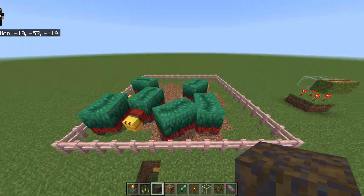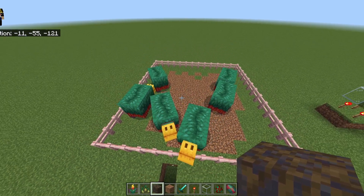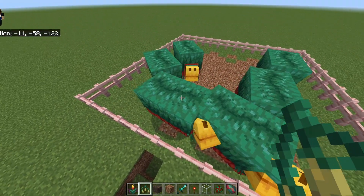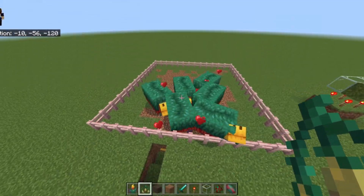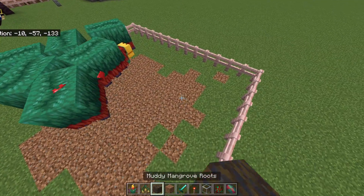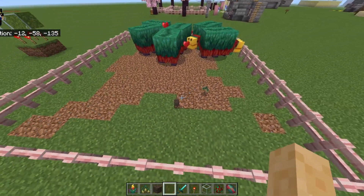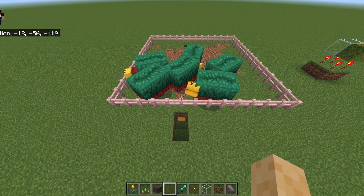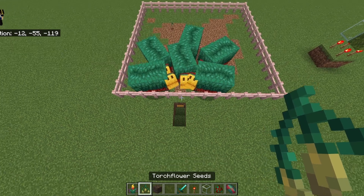Once the eggs hatch, you'll get cute sniffers. To breed them, you only need two eggs — feed them torch flower seeds (which they'll sniff and deposit into the chest), tap two sniffers with the seeds, and they'll produce another one. The farm is now complete. When the sniffers sniff plants, the seeds get collected by the minecart hopper and end up in the chest. Give it about a full Minecraft day and the sniffers will start sniffing, filling your chest with torch flower seeds.